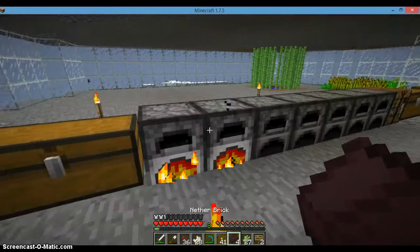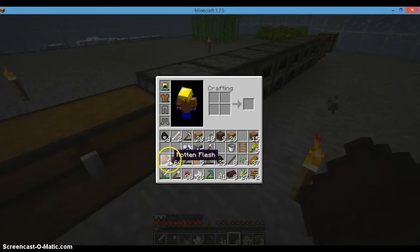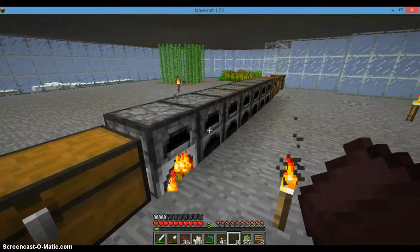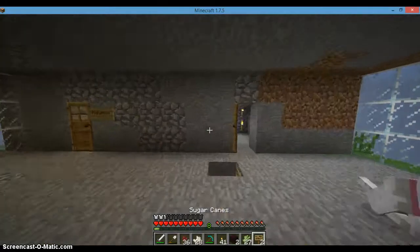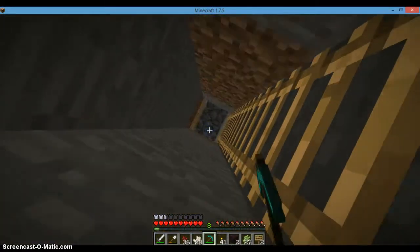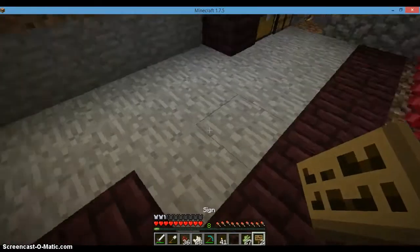I'm really feeling this house to be honest. We're out — we're going to have to put some more netherrack in there. Put another stack, we will split it in half. We can make two more nether brick. I don't know how effective that will be. The potion slash enchanting room is looking good right now.